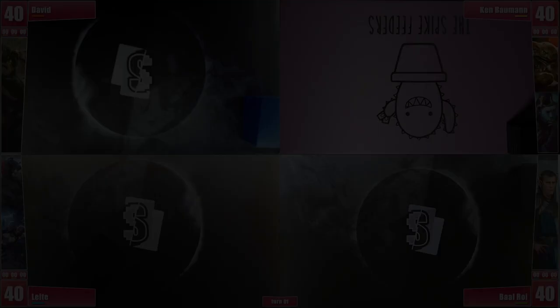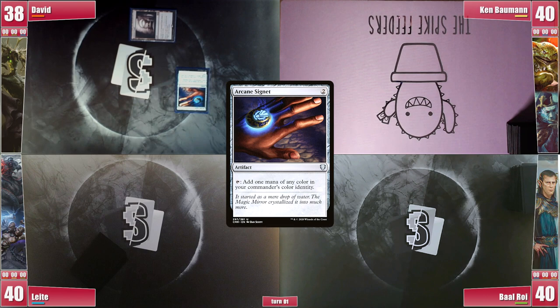Ready for this match? David opens things up with an Ancient Tomb and casts an Arcane Signet, finishing his turn. Ken gets to his turn and plays a Mountain. He then casts a Mox Diamond, discarding a River Glide Pathway, which allows him to cast the Thumbless.